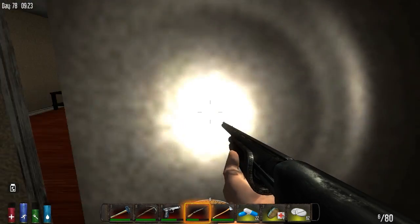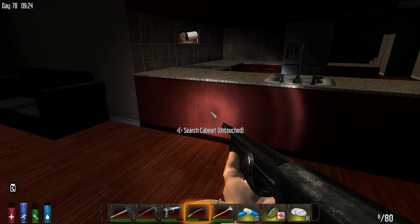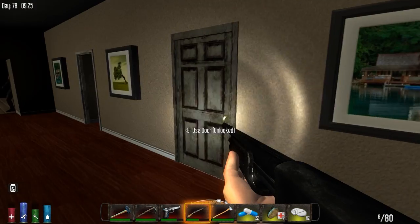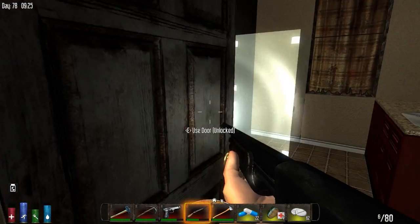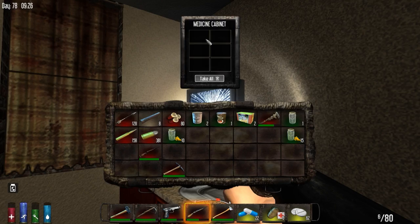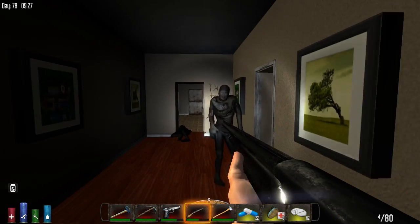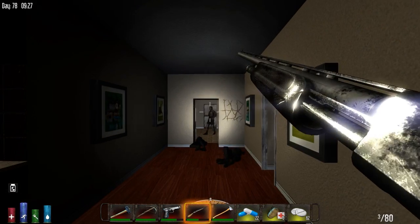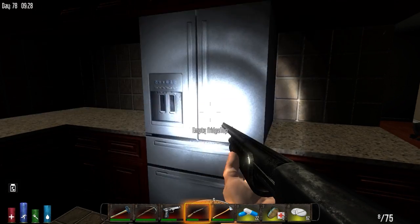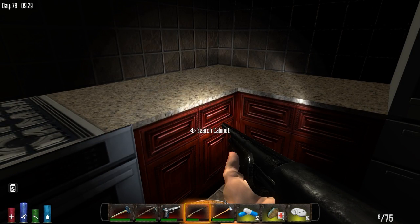We do need some more canned food as well, though historically these have not proved a good source of that. Lots of empty cans there. Grain alcohol — that's unusual. I haven't checked the refrigerator yet. Water — go ahead and grab that. I'm not sure if this building is going to reward me for searching it.